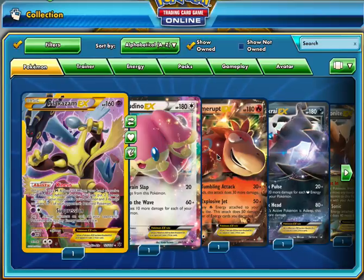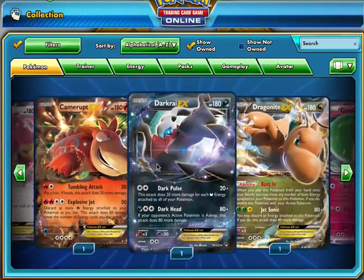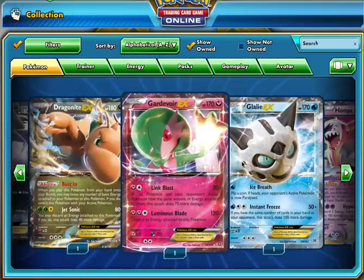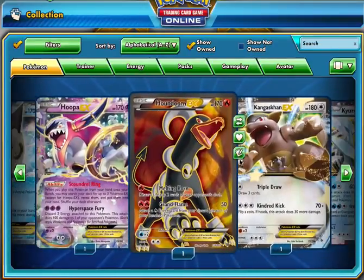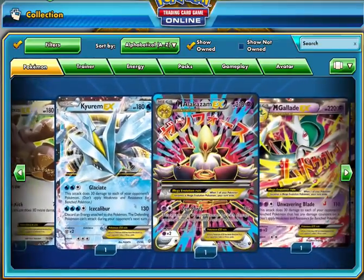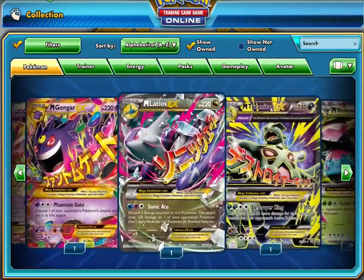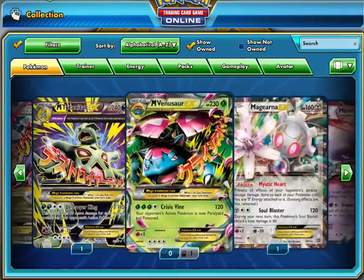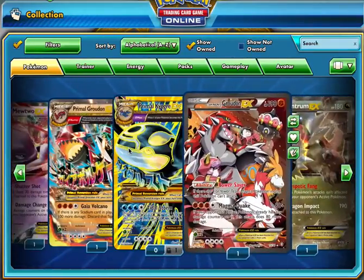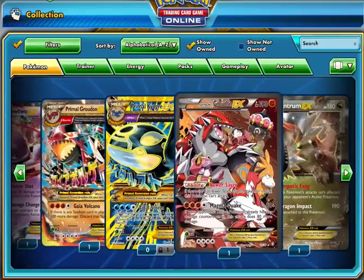As you can see, we got some secret rares here: the secret rare Alakazam, the Odinon EX, Kamerupt GX, Dark Rai GX, the Promo Dragonite GX, the Gardevoir, the Glalie, the Hoopa Unbound, the Full Art Houndoom EX, the Kangaskhan EX promo, the Kyurem, the Mega Alakazam EX, the Mega Gallade EX, the Mega Gengar EX, Mega Latios EX, Mega Tyranitar, Mega Venusaur, Magearna, Mewtwo, the Primal Groudon and Kyogre, Team Magma's Groudon. We're still searching for Team Aqua's Kyogre. And we got the Tyrantrum promo.